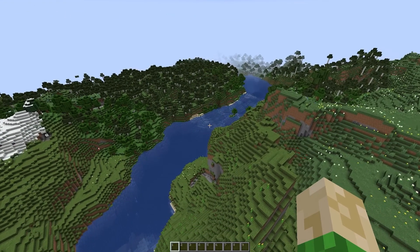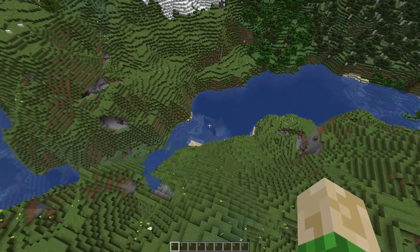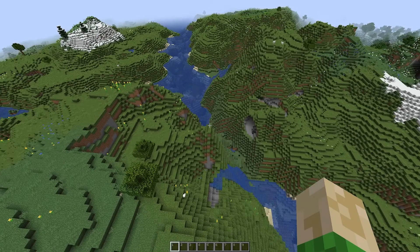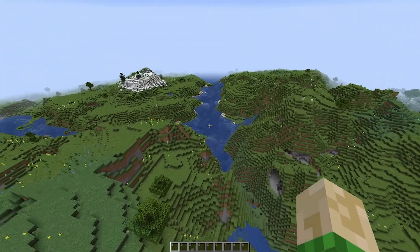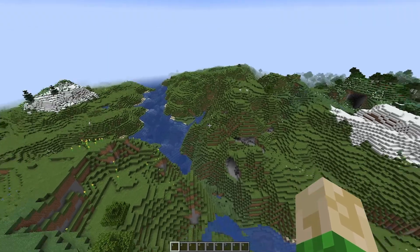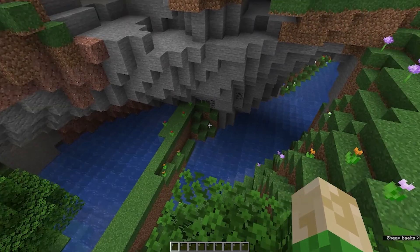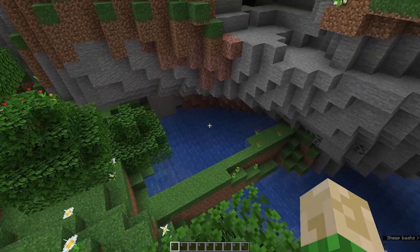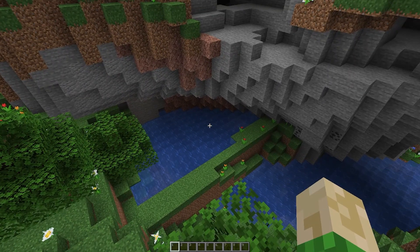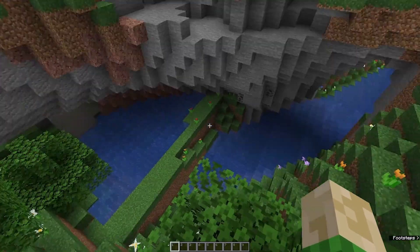The terrain change also brought some changes to rivers and we finally have some bigger, wider rivers. Unfortunately some areas are still disconnected, but I really love seeing those big rivers right next to taller mountains. And as we already knew from the snapshots, we now have different water levels — water does not necessarily generate at Y64 and can generate at different heights.